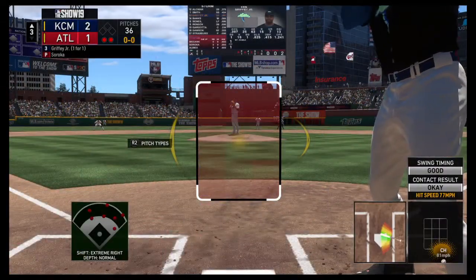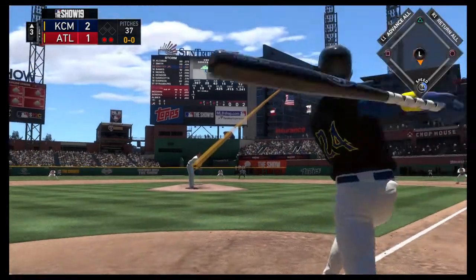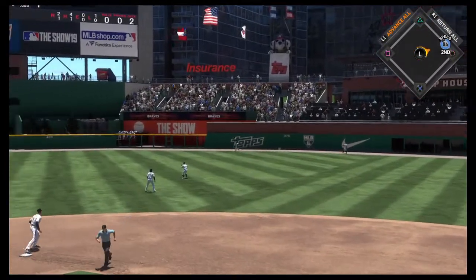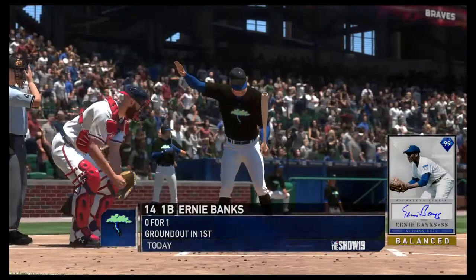Bases are empty with two gone, and here comes Junior. First pitch on its way — a swing and a drive sent out toward the gap. But that'll be off the wall in right center, and he will pull into second with a two-out double.